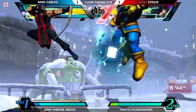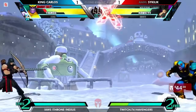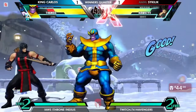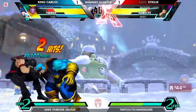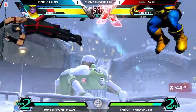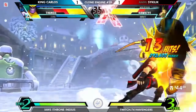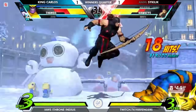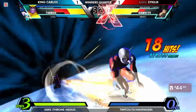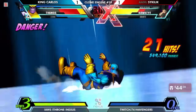Dark Hawkeye against this full team — do you think he'll be able to just take them on with X-Factor? Because that's a lot of health. It depends on whether or not Carlos calls any assists — Hawkeye can blow things up real easily, Gimlet. Keeping it locked down hard. Got the hit — will Sakela invest in X-Factor here? Maybe use the level 3 instead? Uses the level 3 and holds on to X-Factor.